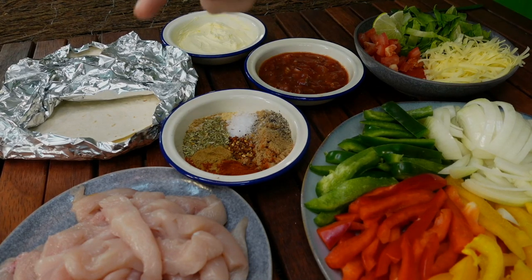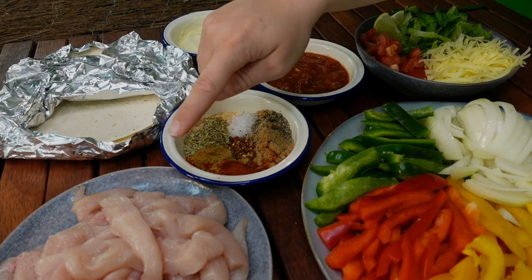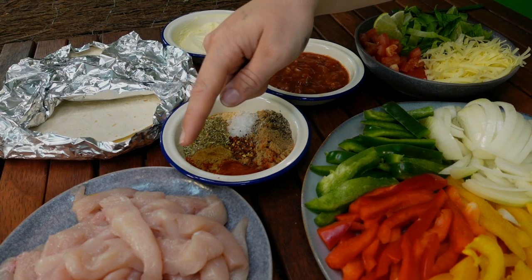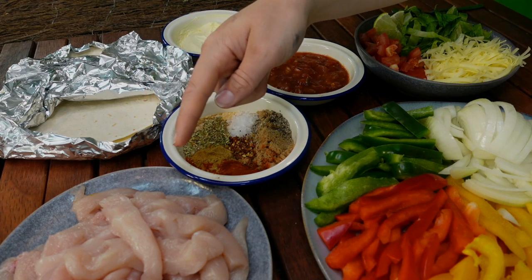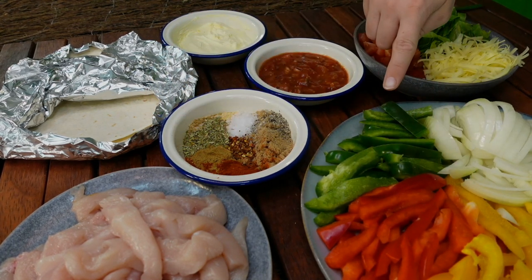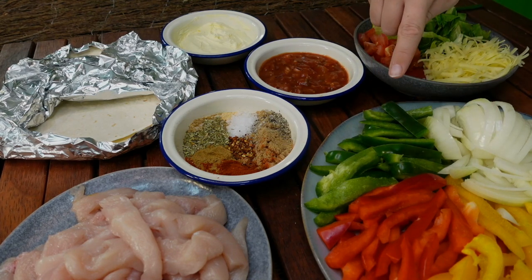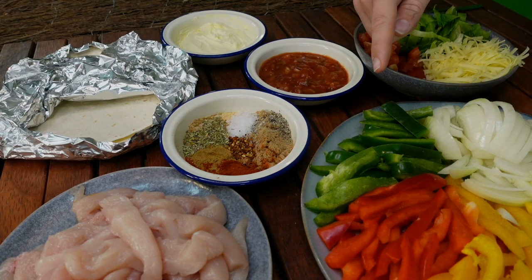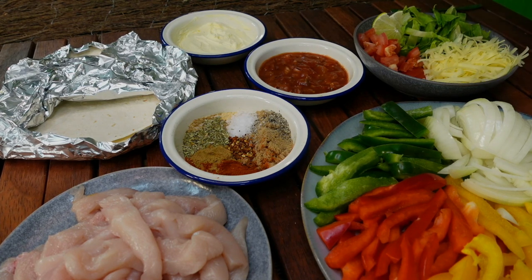To feed your guerrilla army you're gonna need 500 grams of sliced protein. Today I'm using chicken breast, but steak, prawns and fish work really well. There's a lot of vegetarian options out there such as tofu, or you can add more vegetables. We have our capsicum or bell pepper, just sliced lengthways. I'm using all the tricolour — they look really pretty, but use what you prefer — and then we have our brown or yellow onion sliced as well.